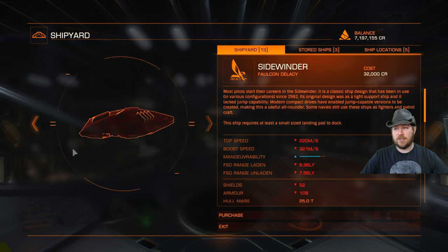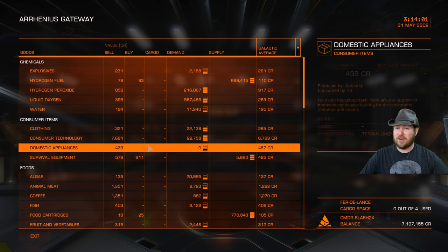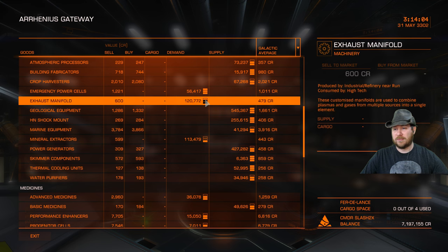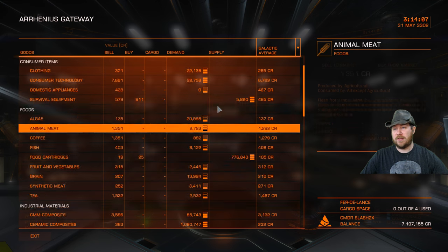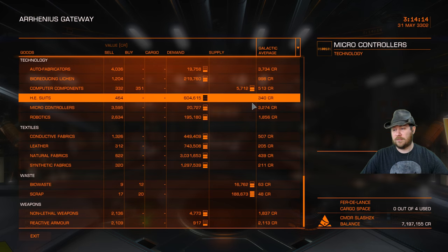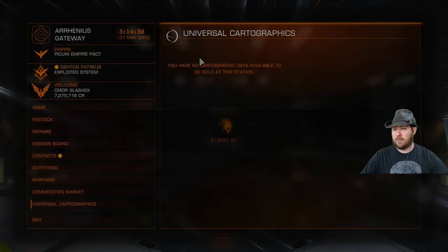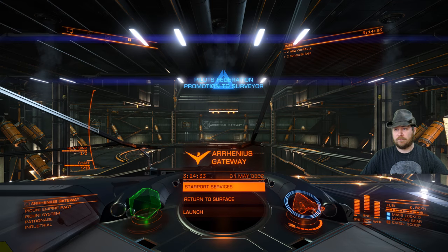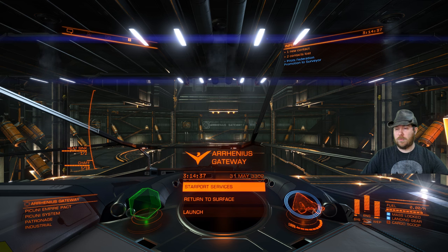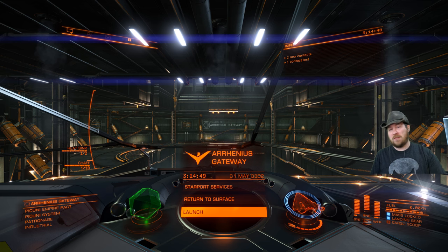Shipyard's exactly the same — they haven't changed any of that. I've got ships all over the place, three of them here. Commodities market — not really a big trader, but it's all here, indicating supply and demand with little markers to indicate those numbers more efficiently so you can tell at a glance what's going on. I've got a whole bunch of cartographic mapping data I need to dump off — forgot about that. Oh, apparently that promoted me. While I was out in that hauler getting from point A to point B I went ahead and collected a bunch of scan data.